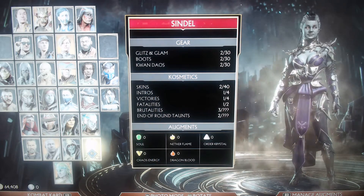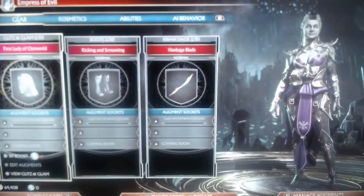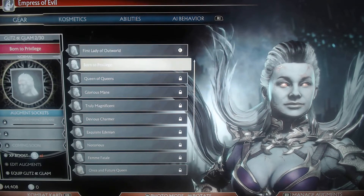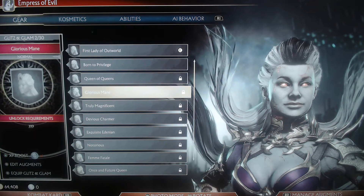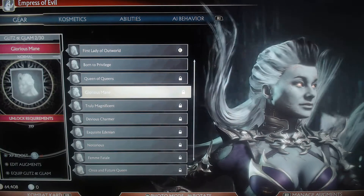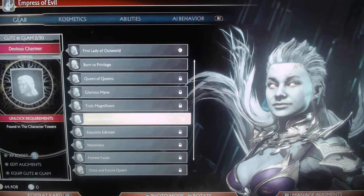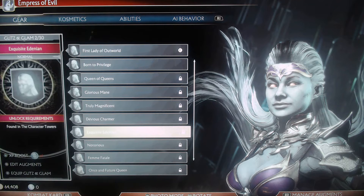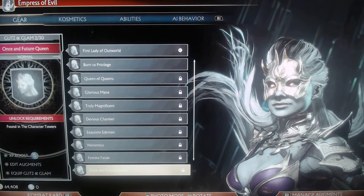She actually does have some stuff and we're going to see what her costumes are. Her hair is actually not only a weapon, but it's one of her things — and the stuff around it. This is actually going to be cool to unlock. We're probably going to get to see just how much variation there is in her look and also her weapons. So far it's pretty good.